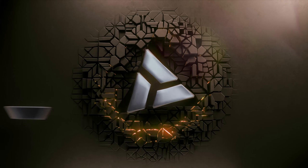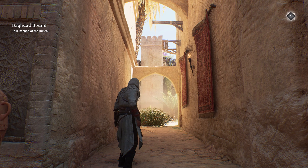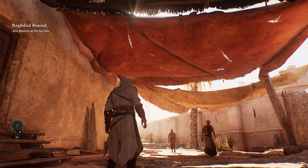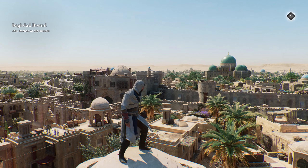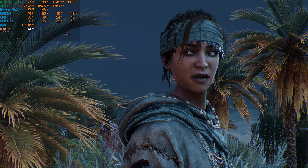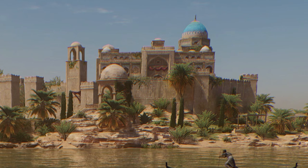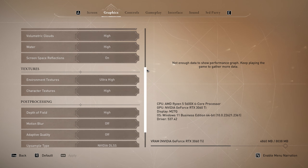On the technical side, the game is built using the same engine and technology as AC Valhalla, which is not particularly a bad thing, because it retains a lot of key advantages of the Anvil Next 2 engine, like the stunning indirect lighting and global illumination, great looking volumetric effects and highly detailed environments. But there are some flaws, particularly when it comes to the characters' animation and facial expressions, and the biggest issue in my opinion is the extensive use of chromatic aberration, which negatively impacts the clarity of the game's visuals, and currently there is no setting to disable it.